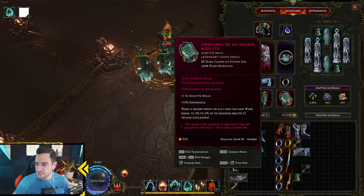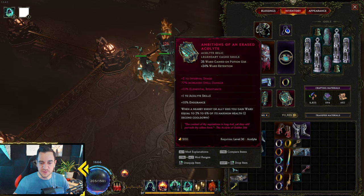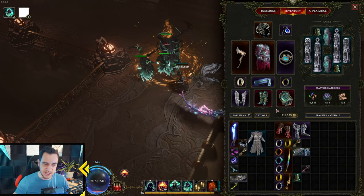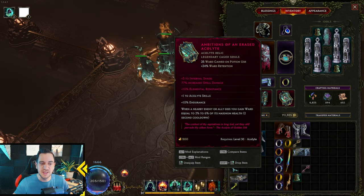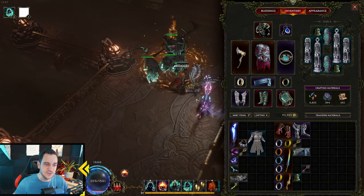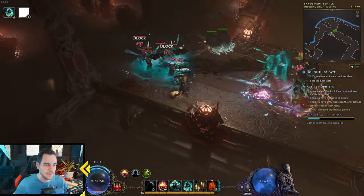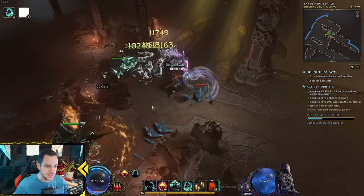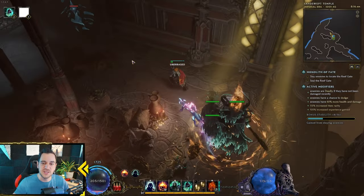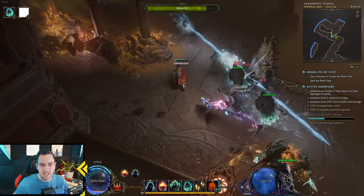What I also did is I got the Ambitions of an Erased Acolyte — there's another unique. The great thing is at the bottom it says: when a nearby enemy or ally dies, you gain Ward equal to 2% to 6% of its maximum health. This is what gives me a little bit more tankiness. It's less reliant than, for example, the Chronostasis, but this I think you get easier — it's very easy to get as an Acolyte, not very rare. Mine had Weeble's Will on it, which is why I have it as a Legendary. The idea is, if your Ravlord kills something huge right next to it, I gain Ward from that — my Ward increases from that. It can go absolutely insane, I can go to 10k Ward. Of course, due to the Ward retention you lose it, so it's not permanent, but I kind of like this as a relic.